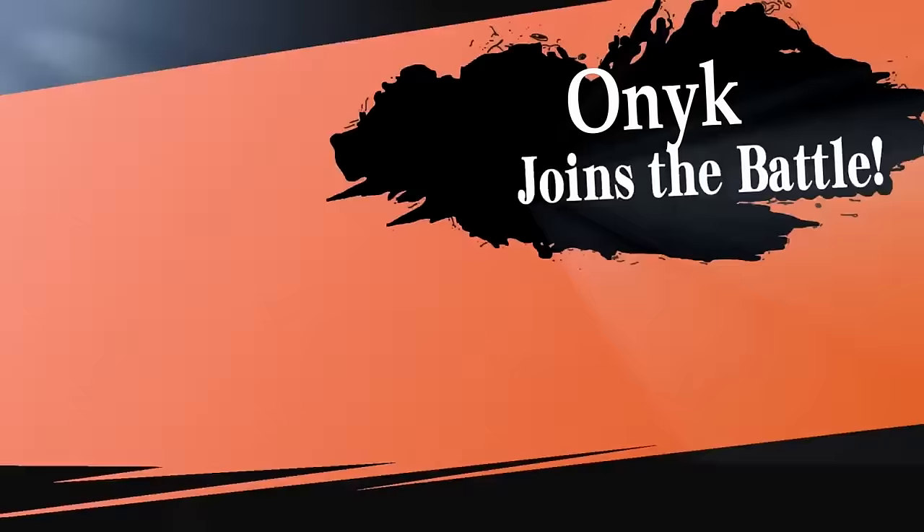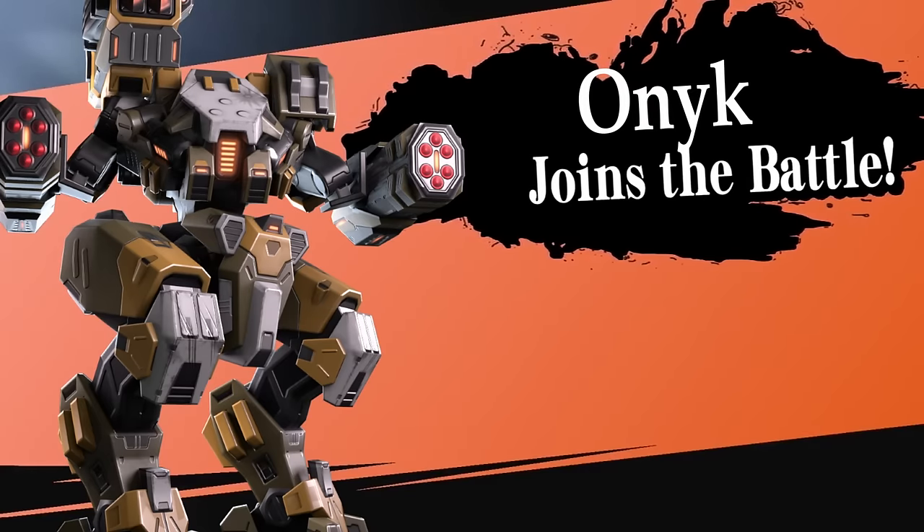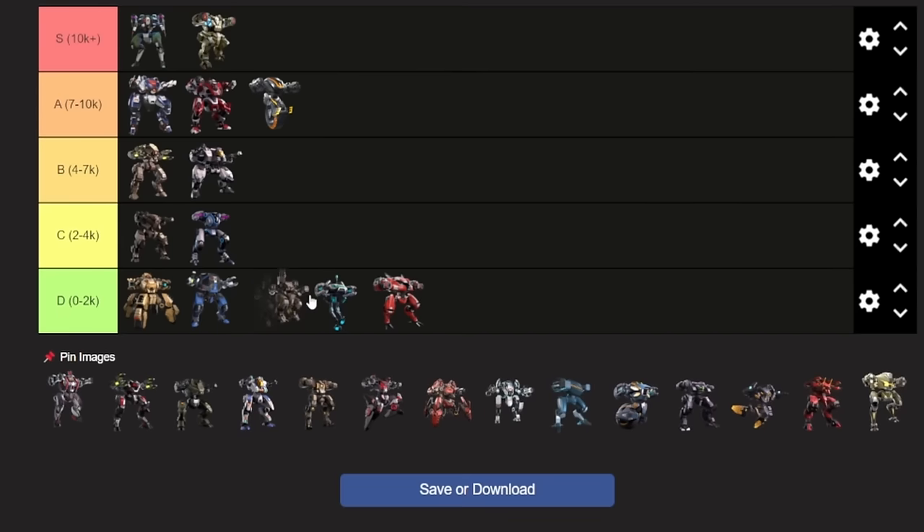Up next is Onix. Onix is basically the same situation as Gatecrasher, but slightly worse. It has better killing power by a little bit, the same energy capacity, slightly higher ability damage, and the same ability cooldown time, but it's a bit slower and has a bit less HP. So I would say it's a little bit worse than Gatecrasher. Neither of them are worth getting, though.